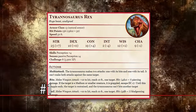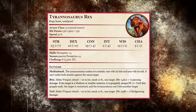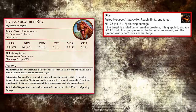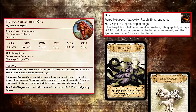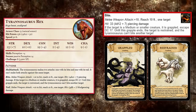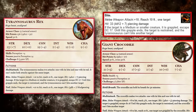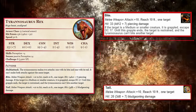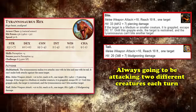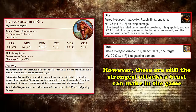But the one beast that tramples the rest in comparison is our number one pick, the Tyrannosaurus Rex. This Huge king of beasts possesses some very strong attacks, similar to the Giant Ape, but with the added caveat of being able to keep hold of whatever it bites, which deals an average of 33 piercing damage, grappling and restraining creatures Medium size or smaller until they escape with a DC 17 Athletics or Acrobatics check. Its attacks work exactly the same as the Giant Crocodile, where it can't bite another creature if it already has one grappled, and can't use its tail attack against the same target as its bite attack.